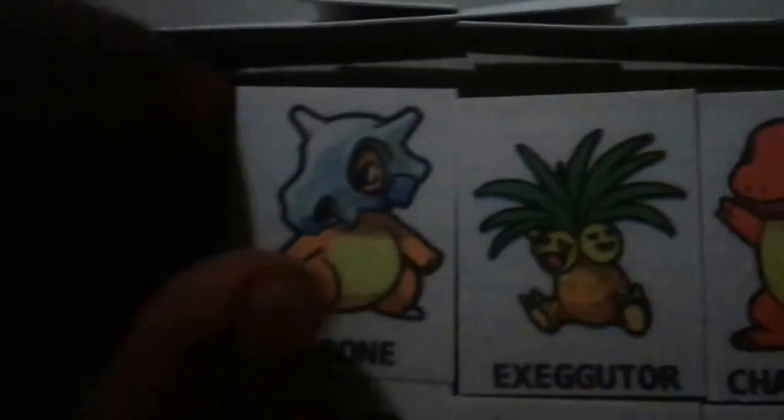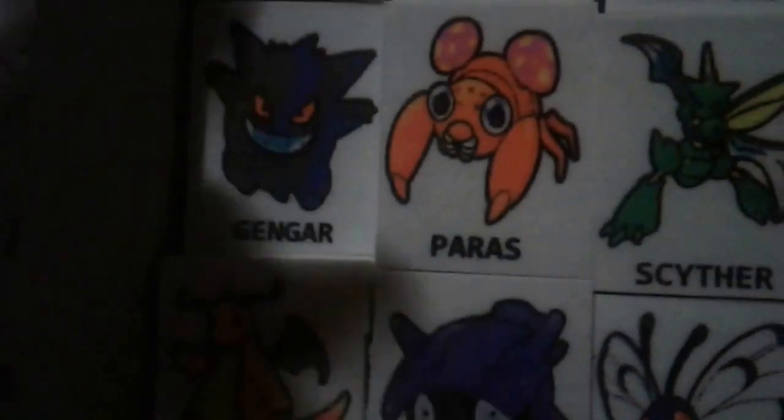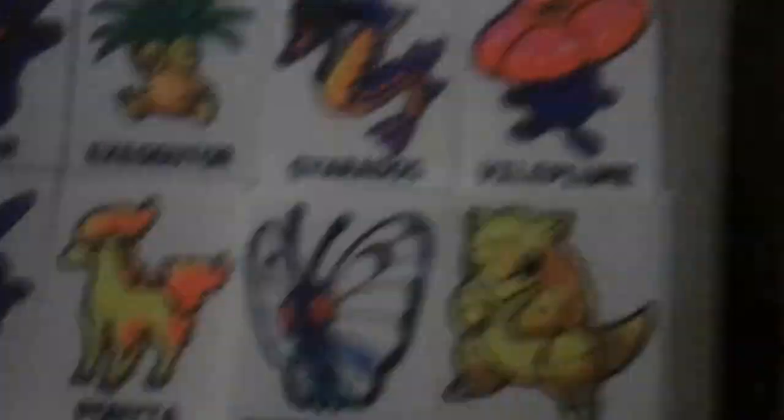Bottom of Ghastly I got Slowbro, and then I got a Koffing. Bottom of this one I got a Blastoise — that's cool, these are really rare. And I got a Volplume, another Gengar, another Executor. A Gyarados — wow, those are really rare too. Another Volplume — doubles! A Cloyster. A Ponyta, a Growlithe — I really want one of those. Another Cloyster. Man, I'm getting a lot of doubles right now.